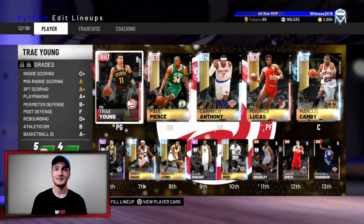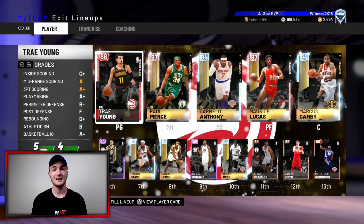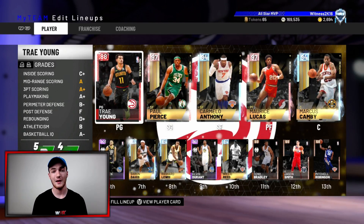Looking at the lineup, he sticks out like a sore thumb — a Ruby with all these Pink Diamonds and Diamonds. But it's his gameplay we're going to try and go off with him, so let's get into the gameplay.